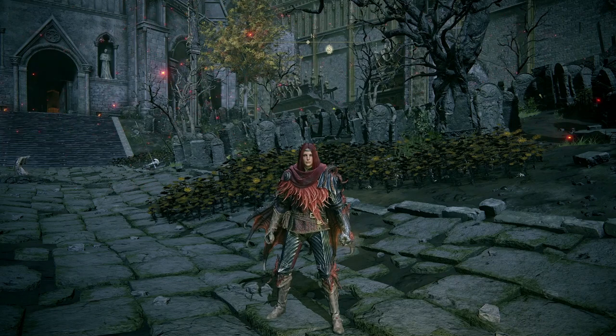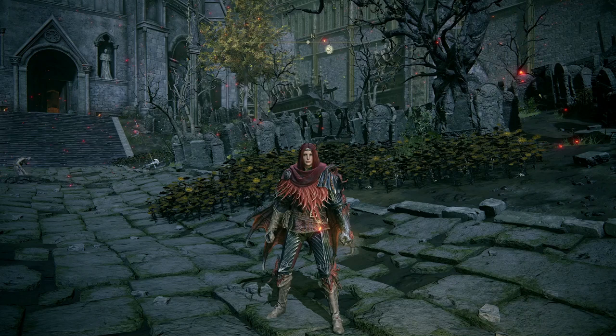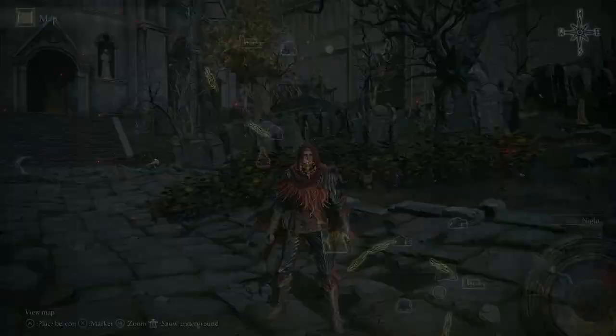Hey everyone, I'm in Elden Ring and I want to show you where to find the Buckler Shield. This is a very small shield that's quite good for parrying. It gives you plenty of opportunity to parry and it's nice and light. So where is it? How do you get it?